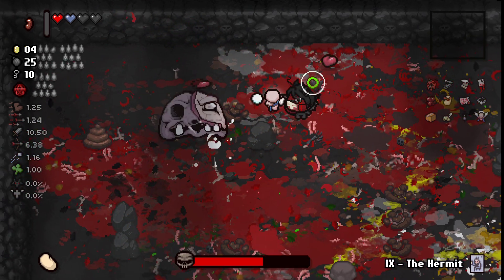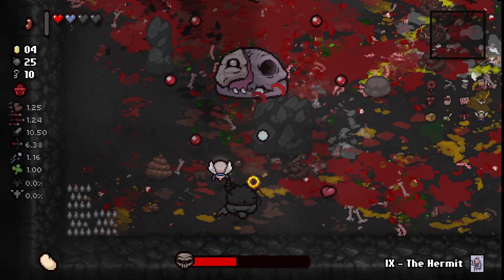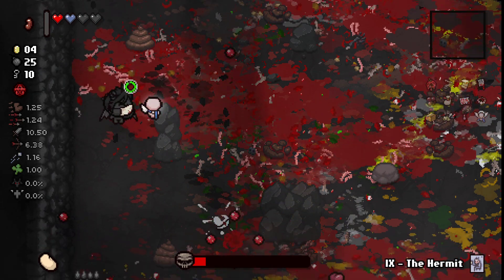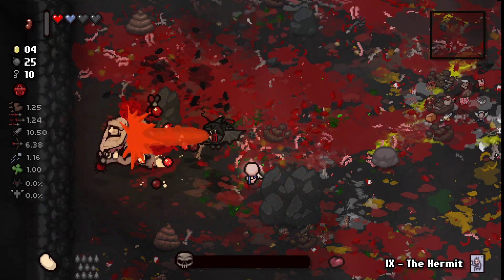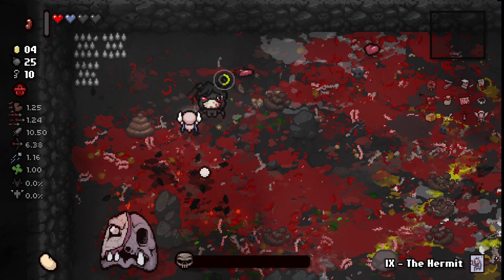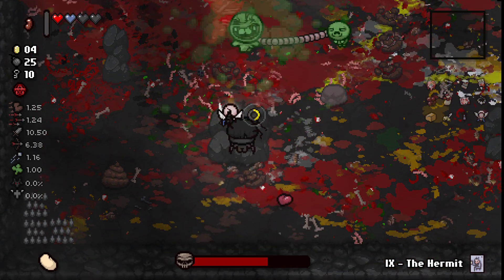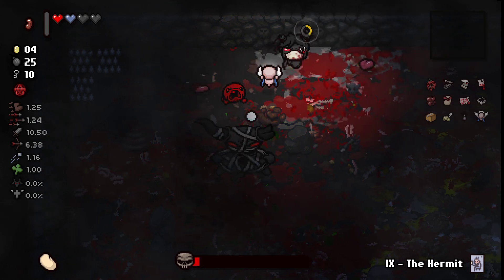This is bad — we are losing a lot of hearts. Azazel with the short Brimstone does have his weaknesses, even though his damage is really huge. Some of these enemies are gonna be pretty dangerous at short range, I should be super careful. Adversary is like the spookiest boss in this game.